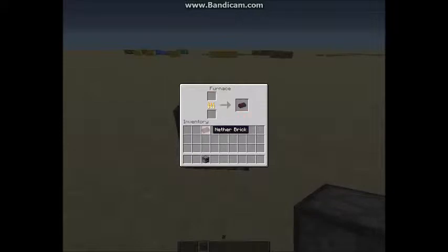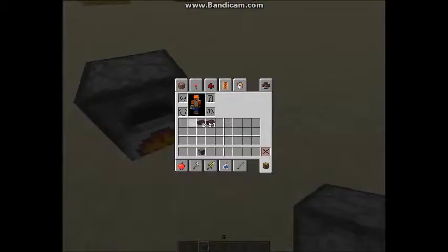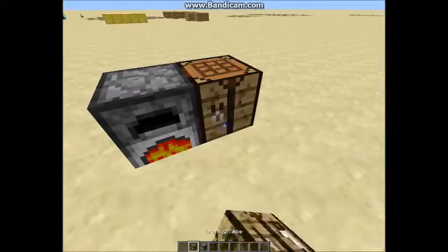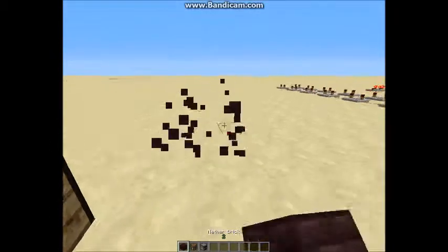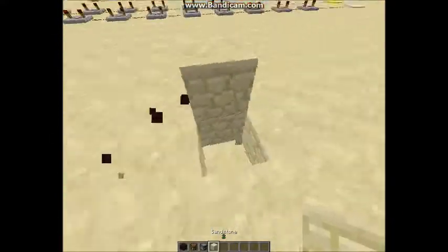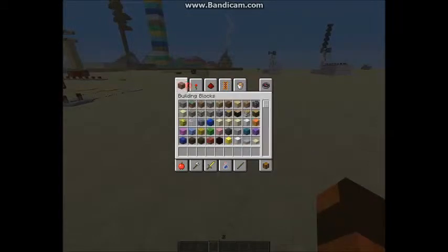Coal and then that turns it into nether brick. You need four of these to create with a crafting table — to create nether brick, which you can use to create structures. Now you don't have to mine for it — you can just mine a whole lot of netherrack and you don't even have to find a fortress. How awesome is that?